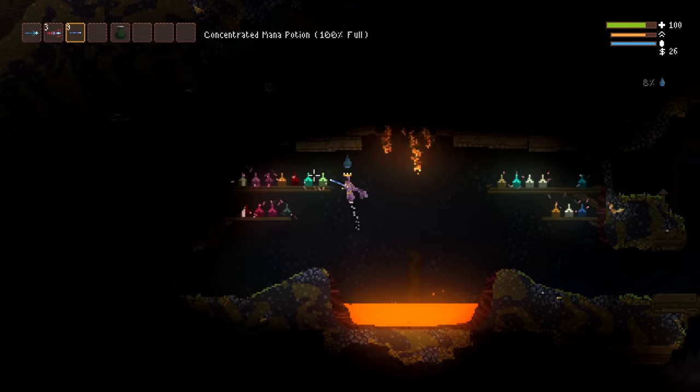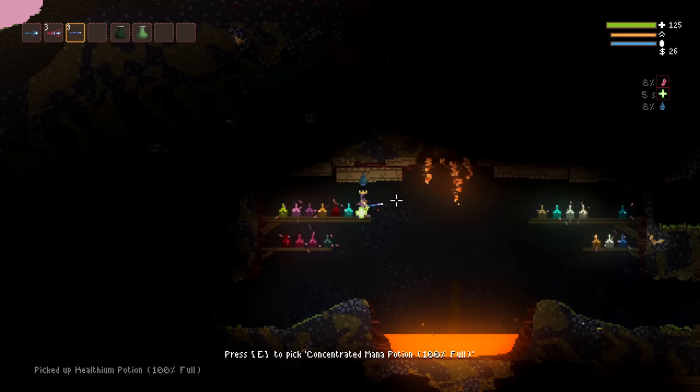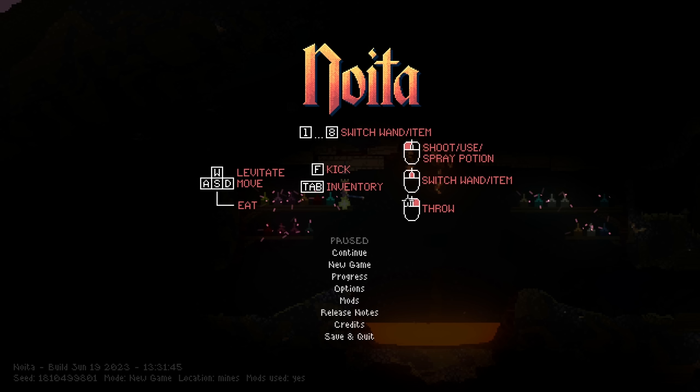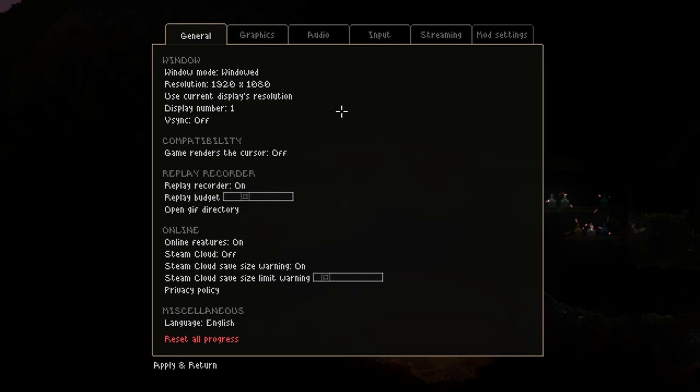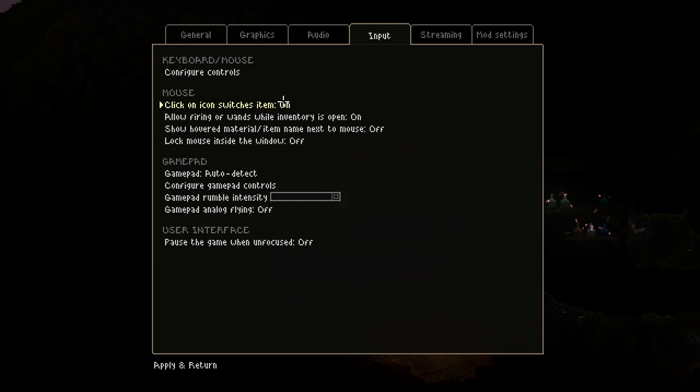We're going to begin with this tip right here. You can actually right-click flasks in your top inventory bar in order to drink them. All you have to do is go into the input tab of your options menu, find the option called 'Click on icon switches item,' and make sure that is set to on.